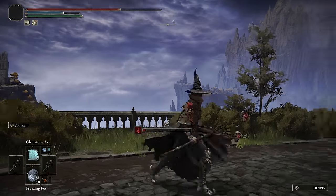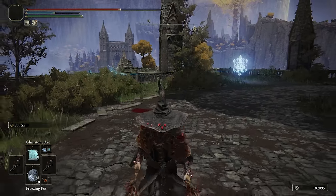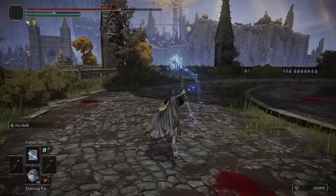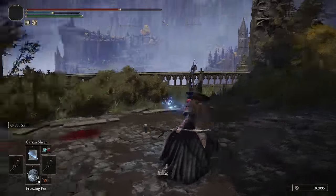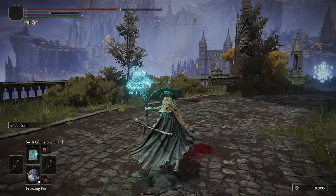I also have other spells to pressure opponents. We have Glintstone Arc — I feel like this is useful against teams, comes up pretty quickly, has really good range. And then we have Carrion Slicer as our melee up-close attack if our opponent is trying to stay close to us the entire time. And of course, Swift Glintstone Shard to finish off opponents and chip damage them as well.